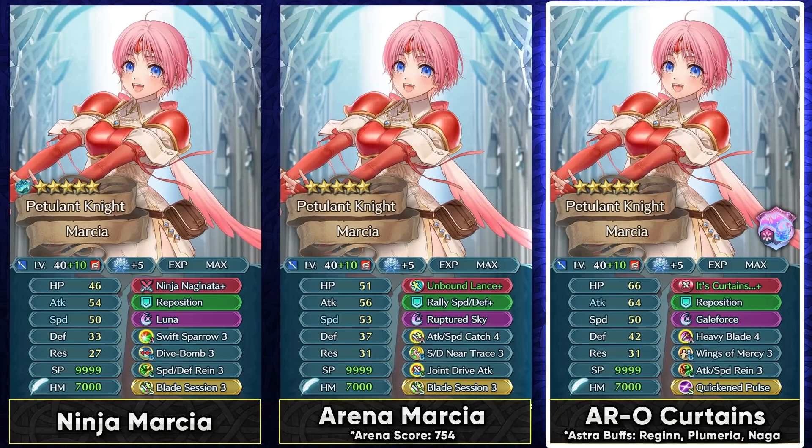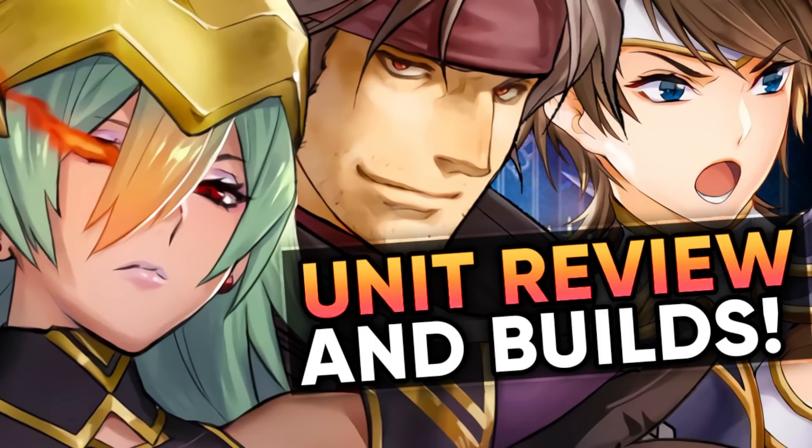Marcia can be used in Aether Raids offense as a Gale Force unit with Gardens Plus and Quicken Pulse Sacred Seal, bringing Gale Force's charge down to 2 and allowing you to trigger it in a single attack with Heavy Blade 4 accelerating your special. This works especially well when using AoE specials or Savage Blow with your main initiator Gale Force unit. You definitely want to focus on her attack stat when running Heavy Blade, as it can be harder to activate, especially when people are running Seiros in the Anima season.